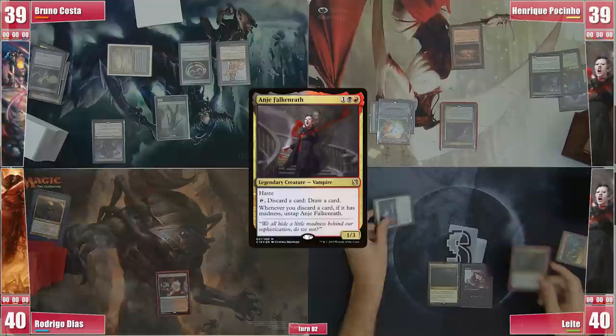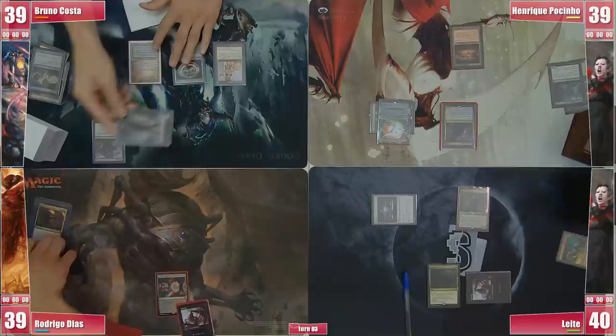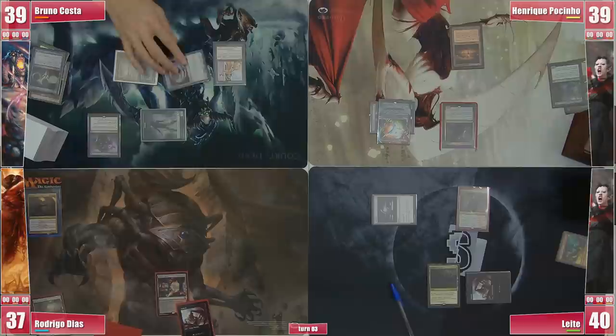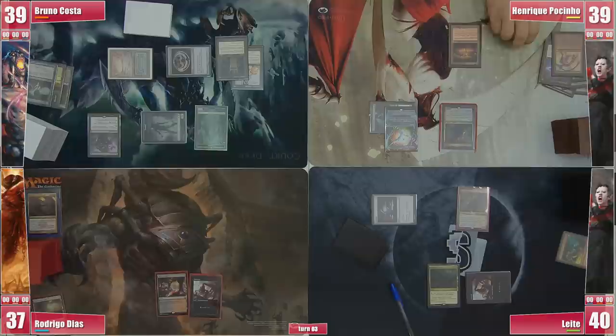Leite plays a Command Tower and exiles Simian Spirit Guide for red to cast his commander Anya as well, leaving black mana for Entomb, and passes. Rodrigo finds and plays a Bloodstained Mire, cracking it for a Badlands, but passes, refraining from casting Anya off his rocks and holding onto his Rakdos Charm in case any Anya player decides to go off. Bruno goes into combat sending the Zombie at Rodrigo and casts his Grim Monolith. In Henrique's end step he discards a Hell Mongrel, triggering Anya and Waste Knot, and follows it with Entomb for Worldgorger Dragon.